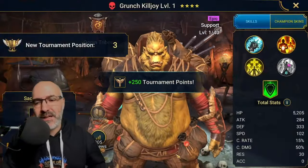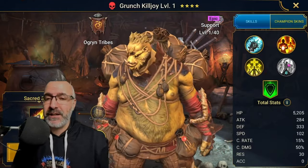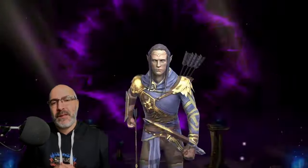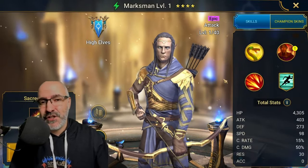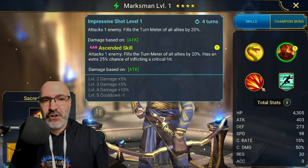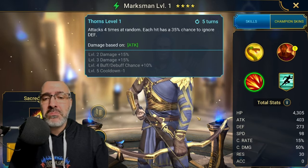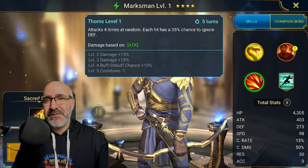Grunch Killjoy — he is definitely killing my joy right now. Marksman — I believe this is J. Gig's favorite champion. Poisons on the A1, turn meter on the A2, and ignores defense on the A3, attacks four random times. Pretty nuke. Let me know if I should build one out.